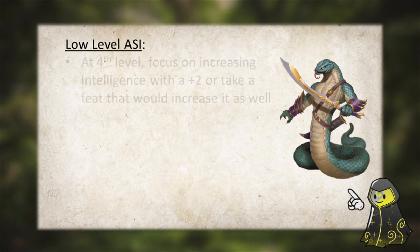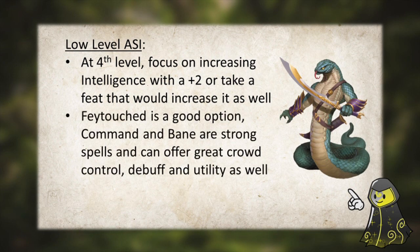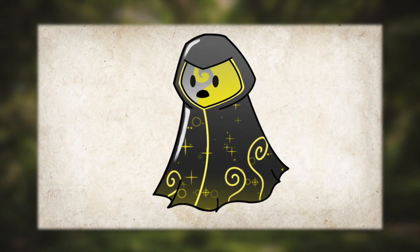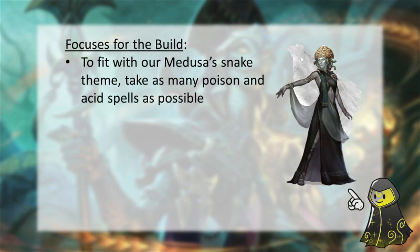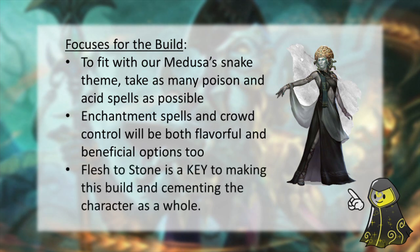Moving up to 4th level of Wizard, we get our first ability score improvement. Assuming we have at least a 17 in Intelligence at this point — if we took Standard Array — we can either take 2 to our Intelligence, or take a feat instead. I would recommend taking the Fae Touched feat and take Command or even Bane. At 8th level you'll reach your 2nd ASI, and this will cap your Intelligence up to 20. Make sure that you pick up as many poison and acid damaging spells as you can, as well as enchantment spells such as Charm Monster, Hold Person, Hold Monster, and Suggestion. Your progression through Wizard will continue on to level 11, where you'll pick up Flesh to Stone to really bring everything together.